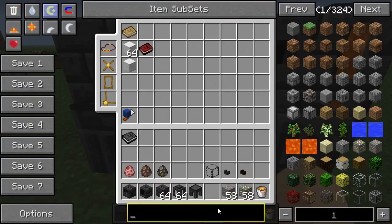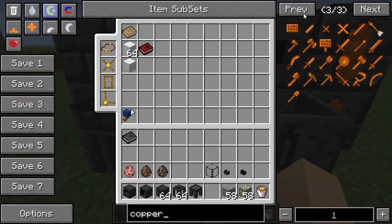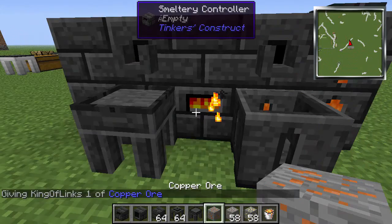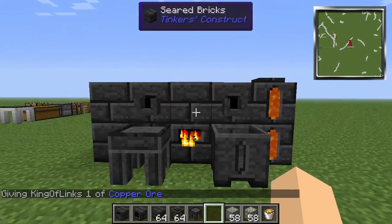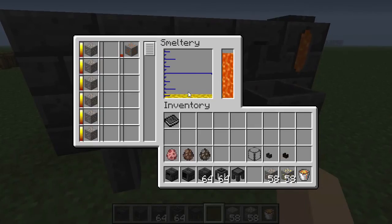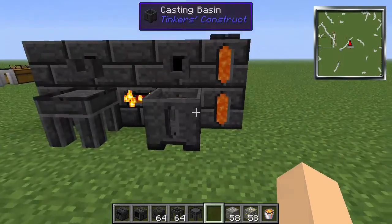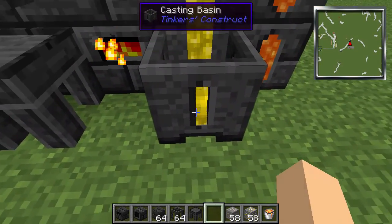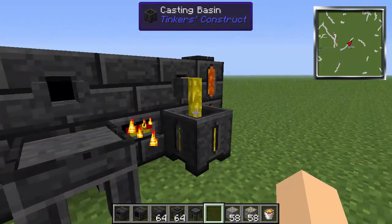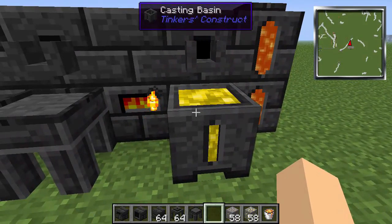You can put all kinds of stuff in there — pretty much any ore. Let's put some cobalt — takes forever. Let's do some copper. After it's smelted it'll appear in here as molten gold, and you select it and then right-click on one of these. For example, if I want a block of gold, I right-click, wait a little bit, and it'll fill up to the desired amount. Then you have yourself a gold block.